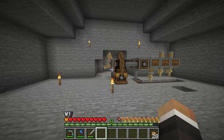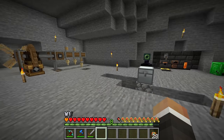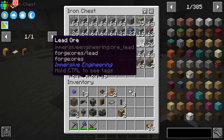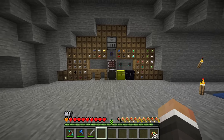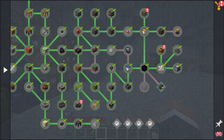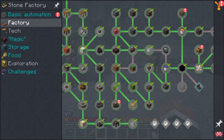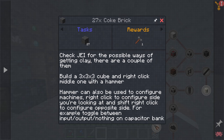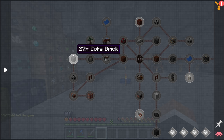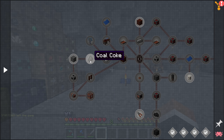Before getting into Create today, I want to set up an ore processing system to take all of the ores we have and process them using Create — through the crushing wheels, through the ore washing system, and into our storage drawers. But first, I'd like to set up the coke oven from Immersive Engineering, which is the first quest on the left in the factory quest line.